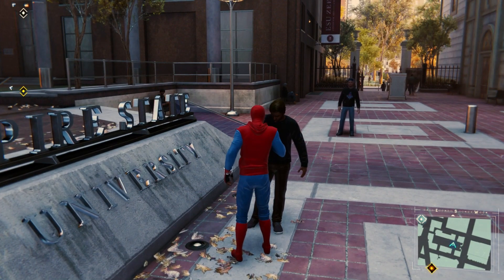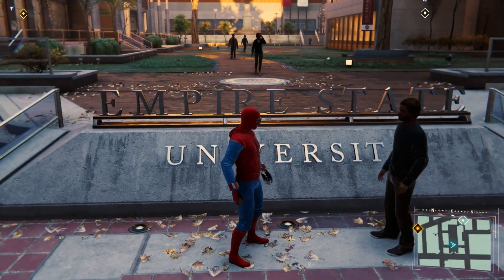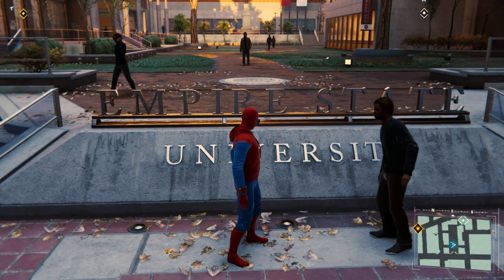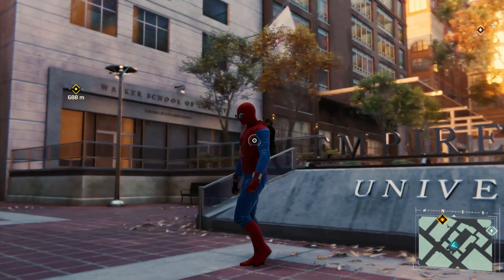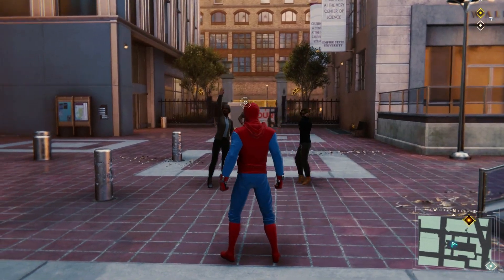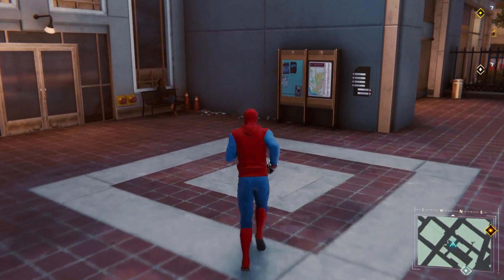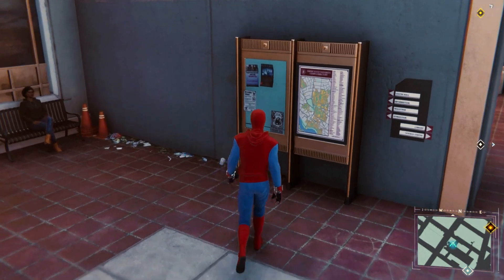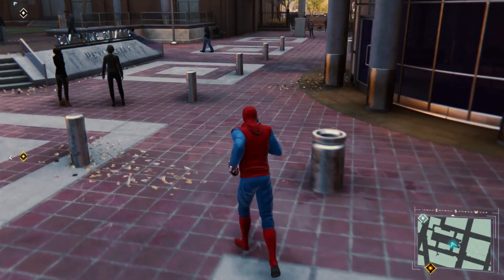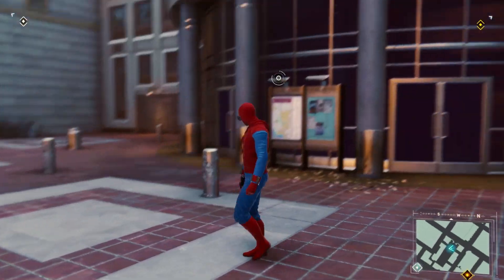Alright, our first stop after another greeting is Empire State University. This should actually be New York University, but they call it Empire State — probably some sort of copyright thing. It is adjacent to Washington Square Park, which is true in real life, except it's north of the park in this game. I love the details they've got on this map to show you where you're at. It's showing a big area — I'm not sure what that's mapping out there.